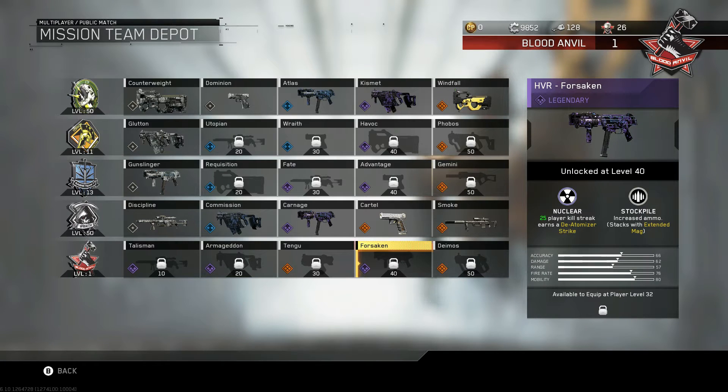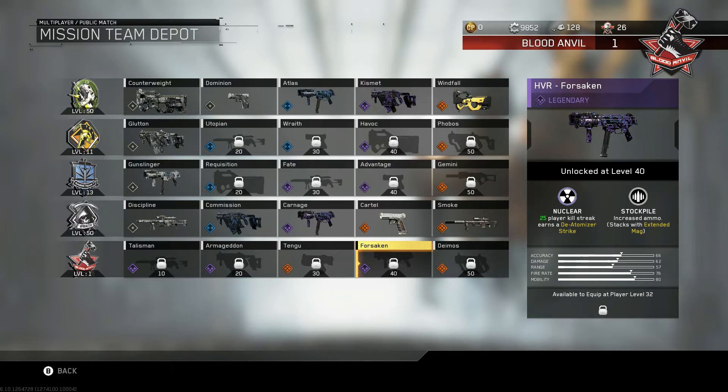Moving along, we might have what is now the best SMG for going for De-Atomizer Strikes. The HVR is one of the best SMGs in the game — it just has a classic MP5 feel to it. The only downside is that it has a really low ammo capacity. So the Stockpile increased ammo stacking with Extended Mag is really going to be good for you guys trying to get De-Atomizer Strikes. Throw on Extended Mags with this gun and I feel like this will be the best SMG for De-Atomizers in the game.